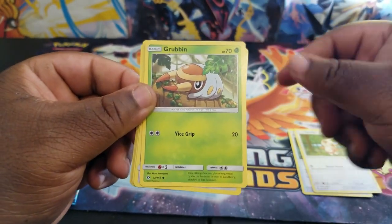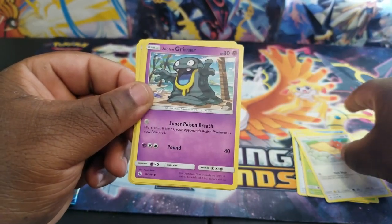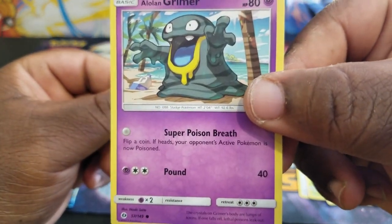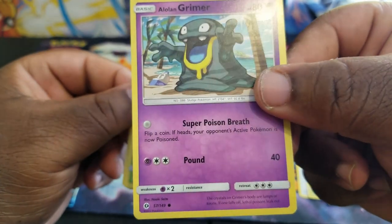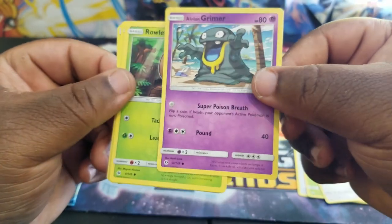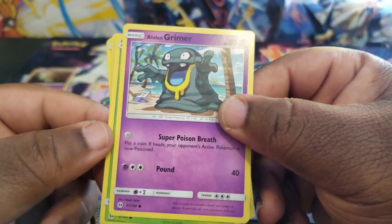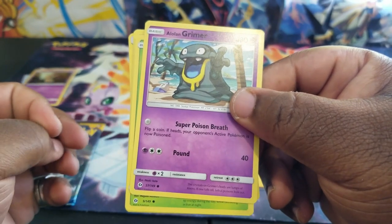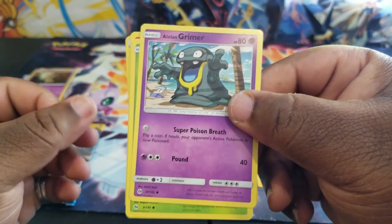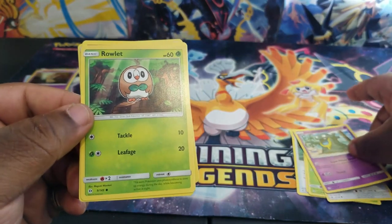I've used Decidueye. I'm actually playing Ultra Sun and Ultra Moon right now — this is my first time. Wait, what the heck is that? Is that a misprint or something? I've never seen that — it's just like a blotch where there's supposed to be an energy. Does that mean it doesn't need an energy to use it? Let me know if you've seen anything like that.